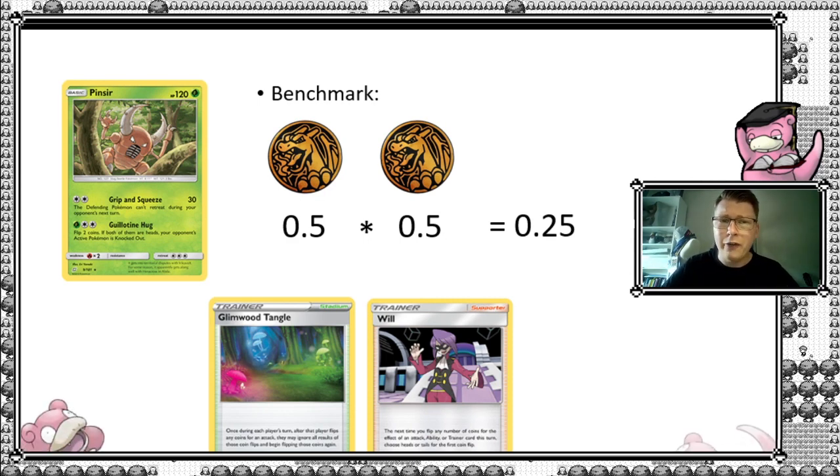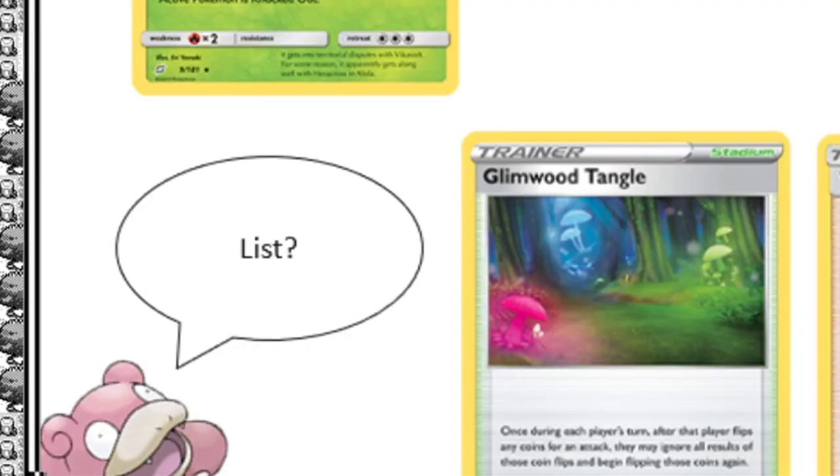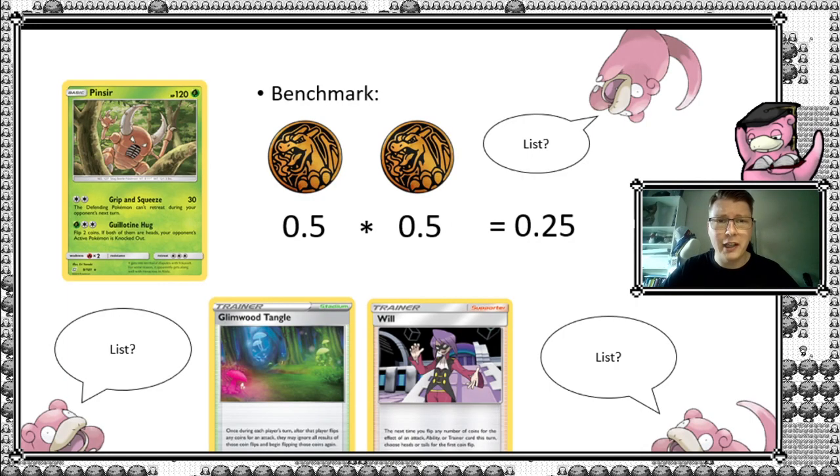Combining those two cards with Pinsir makes the probability increase significantly — not just 25% anymore, but a whole lot more. But before we get there, I think there's something we're missing. Maybe it is time for a list. So let's go over and take a look at the list here.